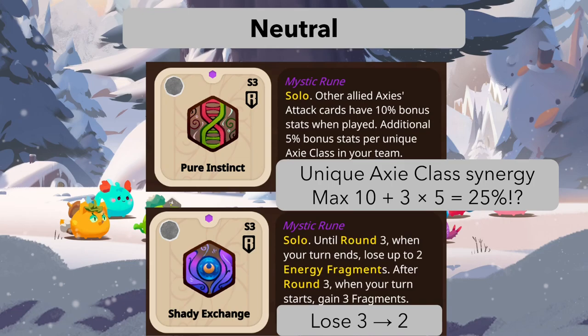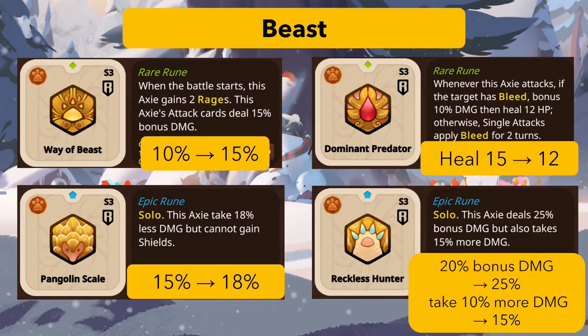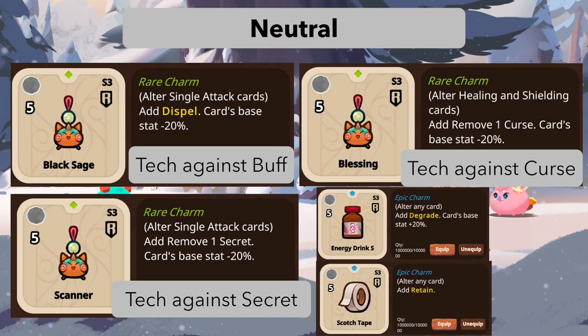With three different XC classes running Pure Instinct, that would mean 25 bonus stats, and this stacks with other runes and charm effects. It can be pretty powerful, especially with support axes backing one aggressive damage dealer or a shield-focused build. I quite like this change in terms of team building. Finally, Shady Exchange now only loses two energy fragments at the start instead of three, but it's still a bit slow since it only benefits from turn four onward.